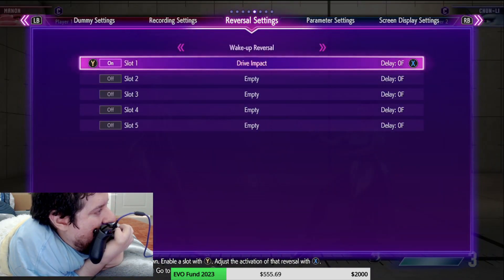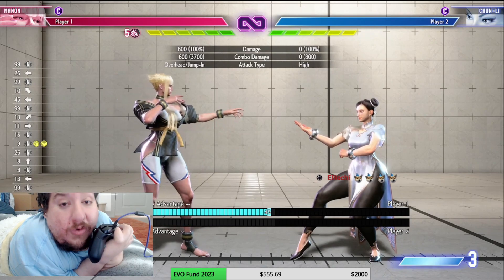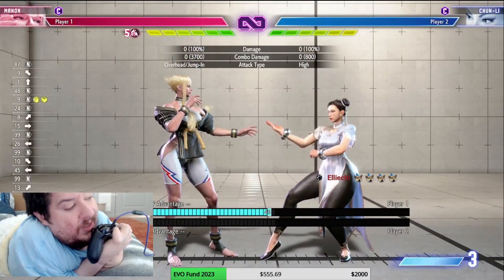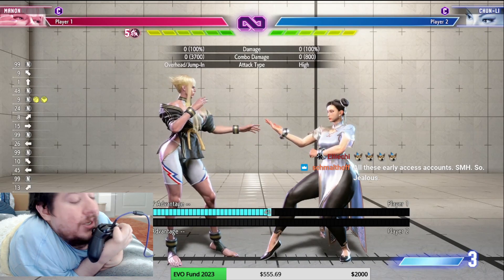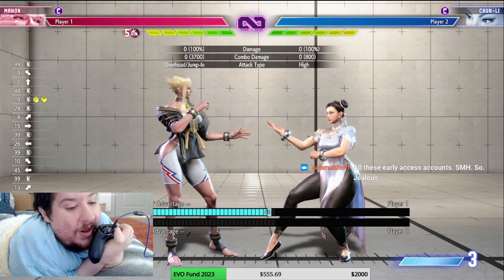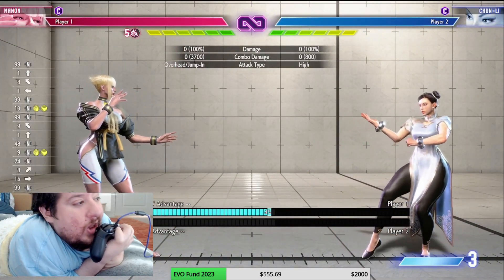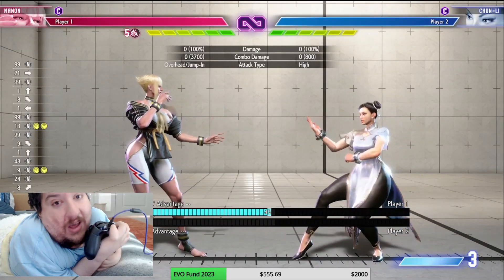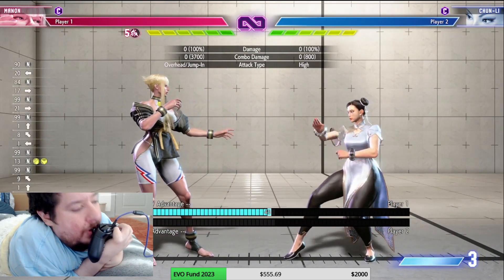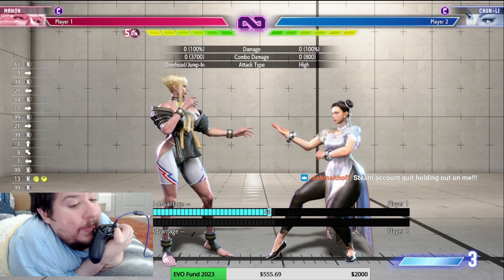This is really good: when someone wakes up and drive impacts, you can set that recording up in training, practice it on wake-up, first frame it works out so you're prepared. The training tools in Street Fighter 6 are really strong for this. I do a lot of training over at medify.gg — I already have a bunch of students signed up. Make sure you're signing up if you're super interested in being a good player. We'll be doing a lot of videos and tutorials for newcomers, so don't get left out — start booking training sessions now.